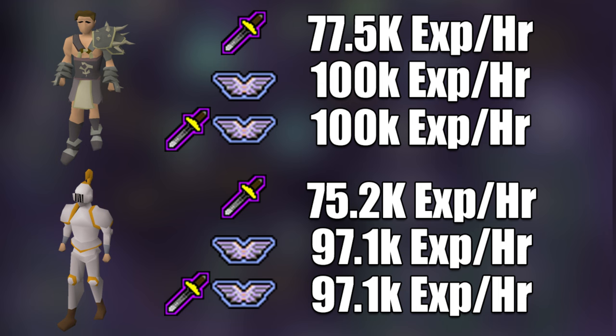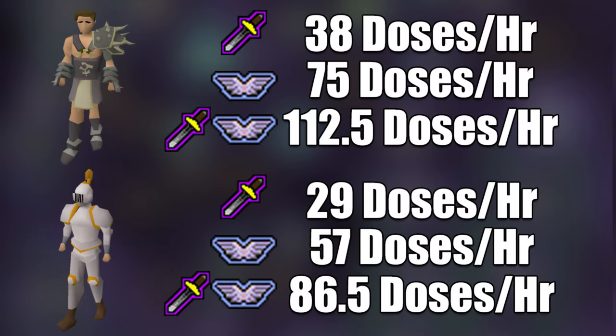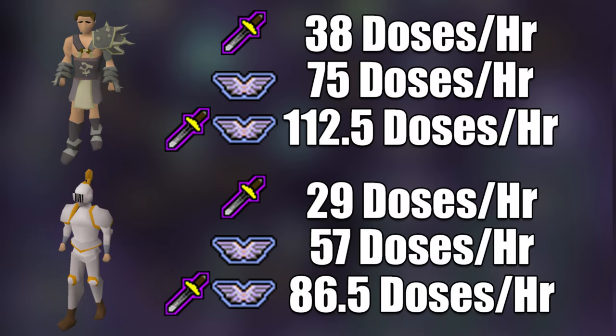From there we go into the doses I was using per hour in regards to prayer. Now, remember, this comes with 70 prayer, so that does influence how much it's going to cost. Because the higher prayer level you have, the more prayer you will be getting back per sip — which will actually change the overall efficiency in favor of the Bandos armor, so take that into account. With melee prayer and Bandos, I use 38 doses. Compare that to 29 with Proselyte. With Piety and Bandos, I use 75 doses an hour, compared to 57 with Proselyte.